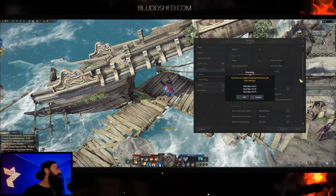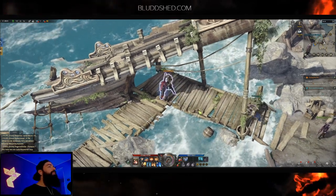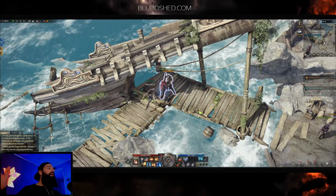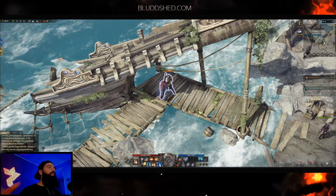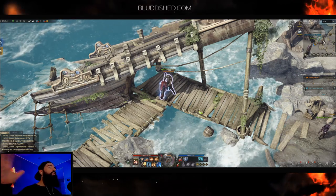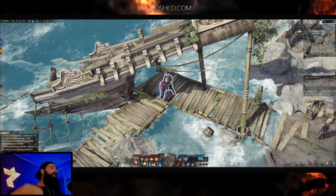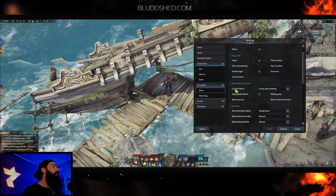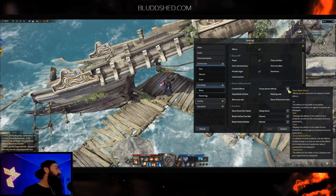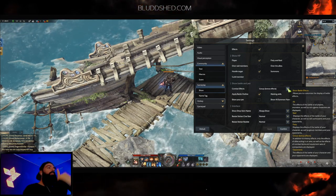Apply Battle Outline puts a glow on your character when you're in combat. I absolutely hate it on a day-to-day basis — it shatters my immersion. But in a crazy raid setting when everything is happening fast with spell effects and particles everywhere and you really need to see where your character is, it might be useful.